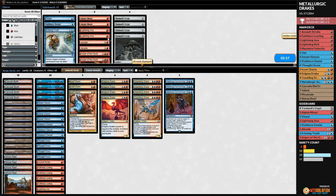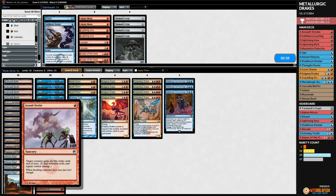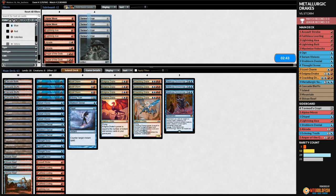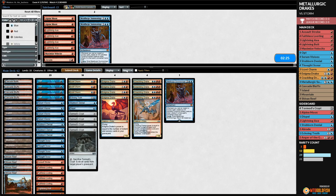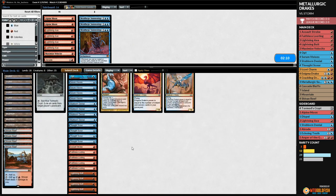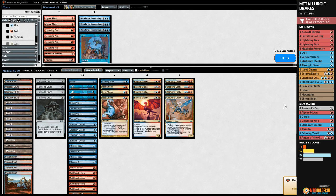For sideboarding against Storm, we bring in Echoing Truth, Stubborn Denial, Dispel, Tormod's Crypts, cut Maximize Velocity, two Lightning Axes, Metallurgic Summonings — too slow in this matchup. Full drakes and counters. Drakes have met their match? The deck has been way better than I would have guessed — pleasantly surprised.